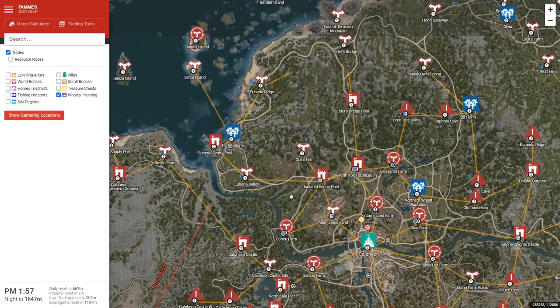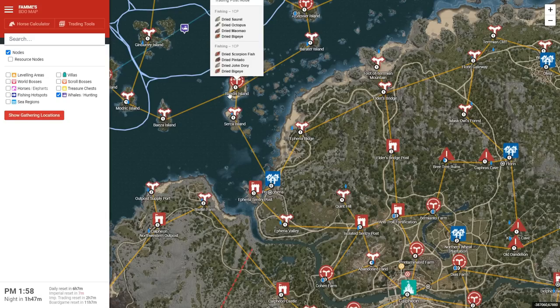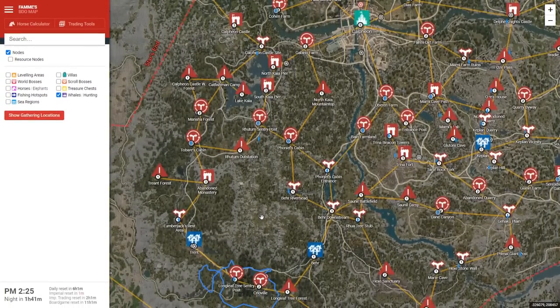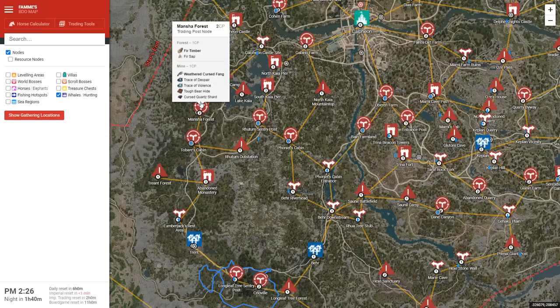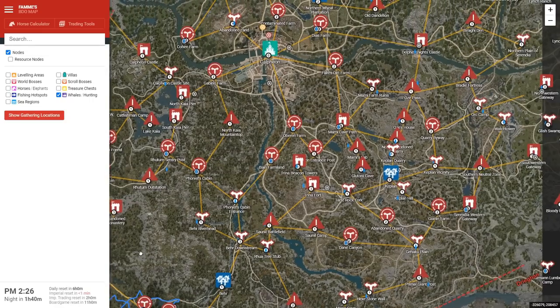Moving up to Portifuria, there are some nearby nodes for a bit of money: Serka Island for dried fish, Randis Island for dried fish and dried octopus, and Beza Island for dried fish and dried octopus. Dried octopus counts as a seafood, so these are actually kind of useful for cooking. Coming to southwest of Calpheon, you have Trent. Nearby Trent, there are a few timber resources such as cedar and fir — I'd only pick these up if you specifically need those. Trent is really just useful for making timber crates.